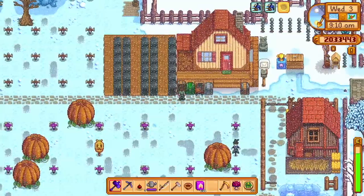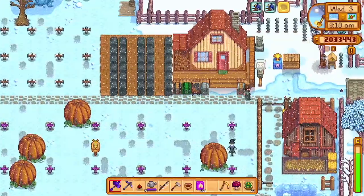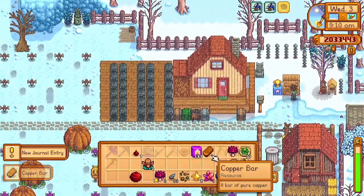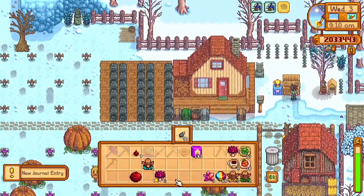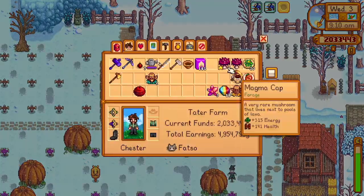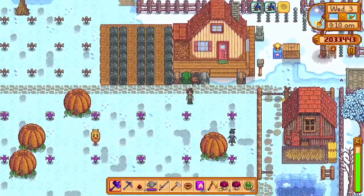We'll also need a bunch of DSG. I think I might go today to get the starfruit seeds since I won't be watering them, and that way tomorrow when I go to buy the DSG I can still put it on them. It'll be like I'd planted them tomorrow — it doesn't really make a difference.